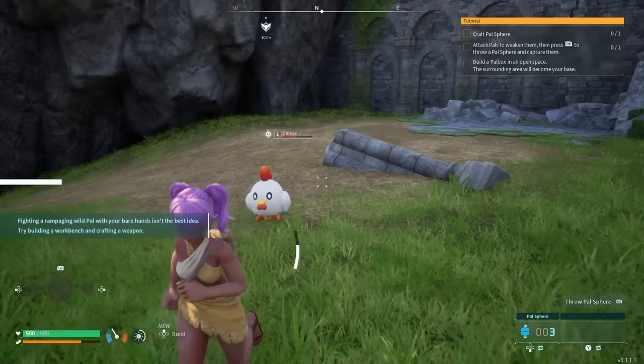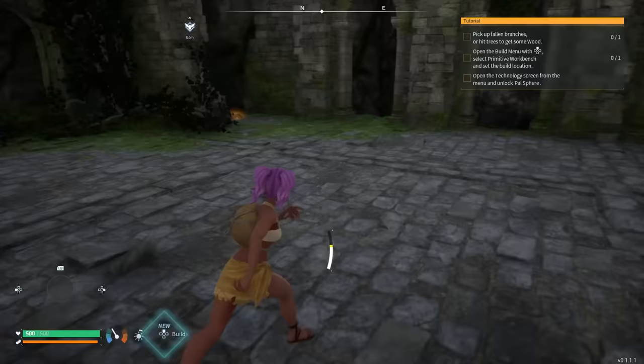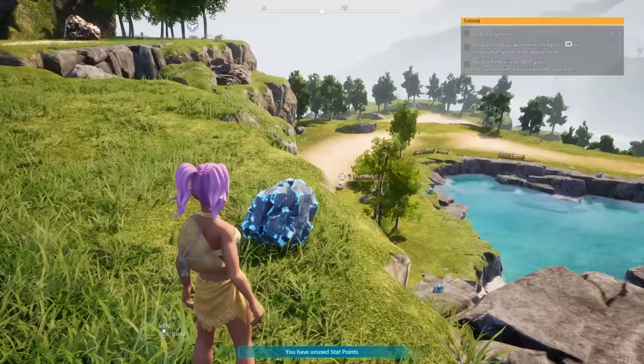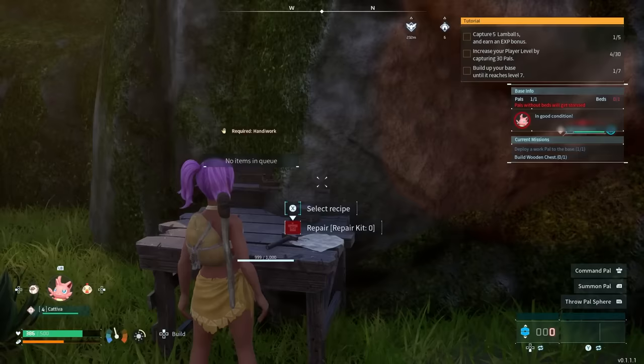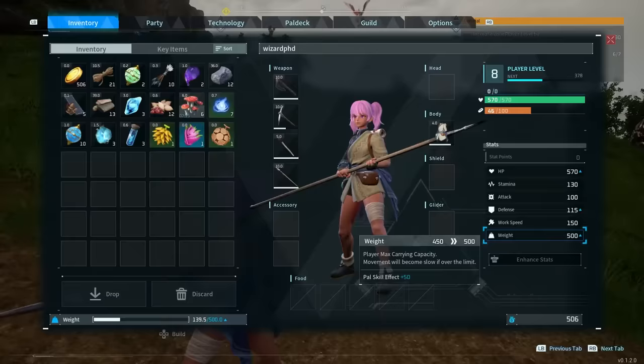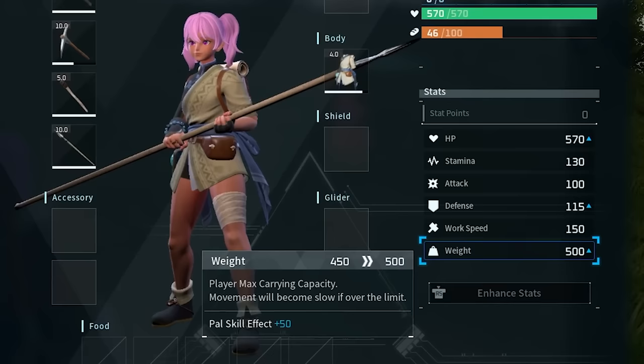Now that you've unlocked Pal Spheres, it's time to catch pals to help you survive. If you're lucky, you might find Pal Spheres on the ground or in treasure chests scattered throughout the world, but you'll likely need to craft these items, which require three wood, three stone, and one Paldium Fragment. Find these materials on the ground or continue punching rocks. Paldium can be gathered from the small, sparkling blue rocks. Once you gather the required materials, head to your primitive workbench and craft Pal Spheres. Kativa is a very useful Pal to have around because of their Cat Helper partner skill that helps carry supplies to increase your max carrying capacity.